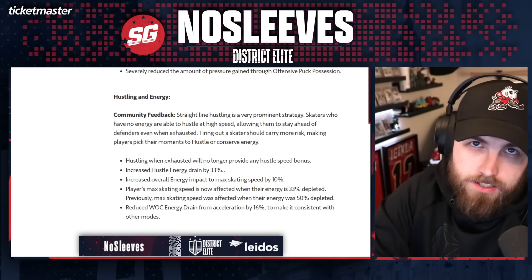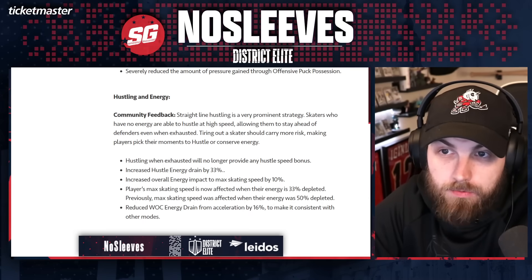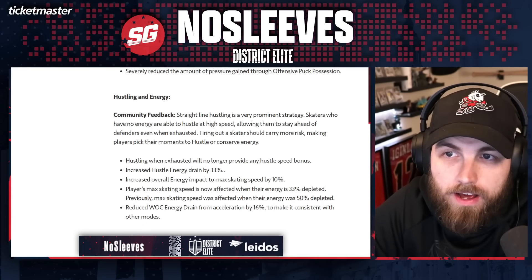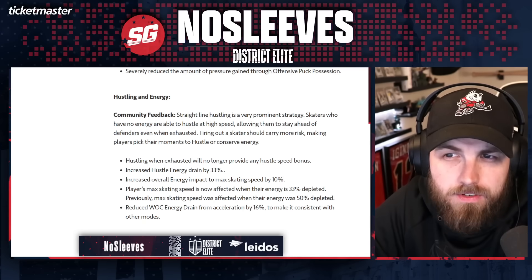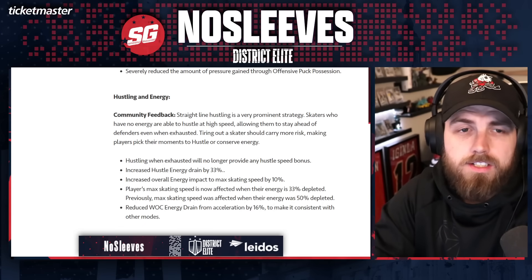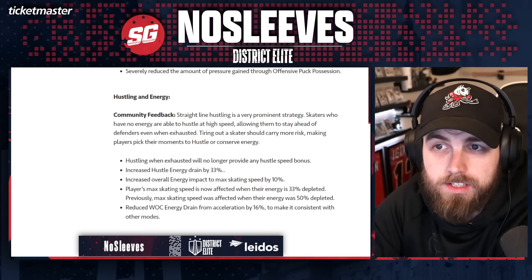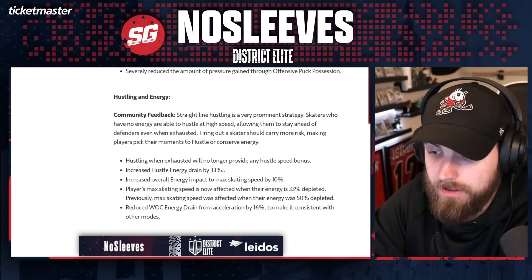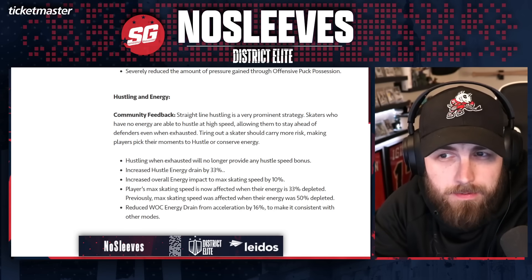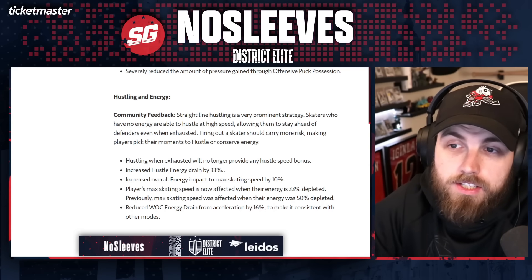I asked my chat when this went live while I was streaming if anyone was even aware of this next change. Community feedback: straight line hustling is a very prominent strategy. Skaters who have no energy are able to hustle at high speeds, allowing them to stay ahead of defenders even when exhausted. Tiring out skaters should carry more risk. Honestly, the reason straight line hustling is so prominent is because they jacked up wheels in a prior patch and everyone is using McDavid and MacKinnon just beelining straight ahead.